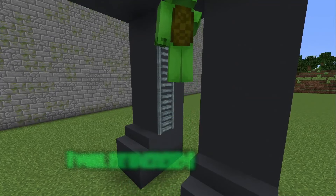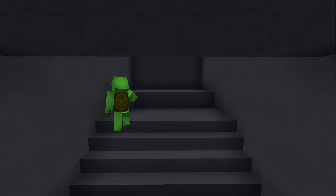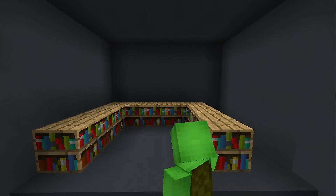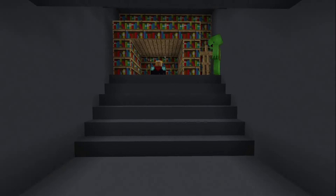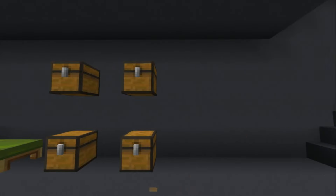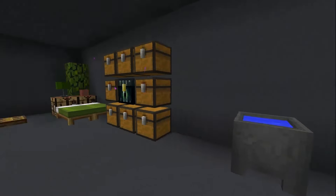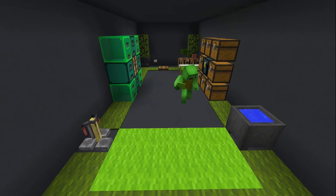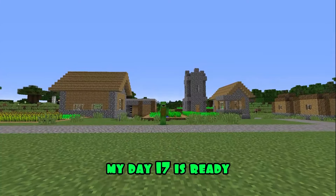Meanwhile, half of the work is ready, so now I will be engaged in interior decoration. I put up a ladder, make a passage inside, and put up a hatch. I put concrete steps, an enchanted table, bookshelves, a rack for armor. It's time for furniture. I put anvils with foliage for decoration, beds, workbenches, a lamp, and chests. I put a pot of water, and a carpet on the floor made of green wool. Great, my Day 17 is ready. We must wait for JJ.